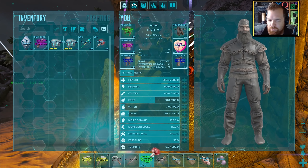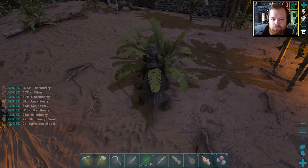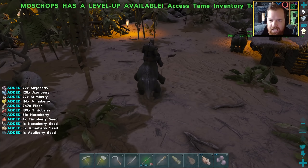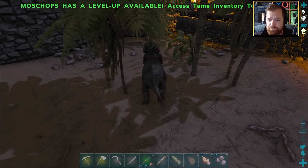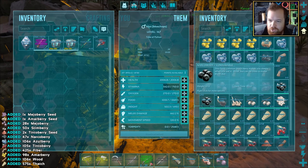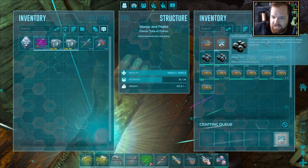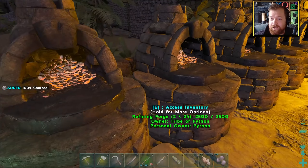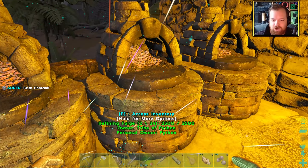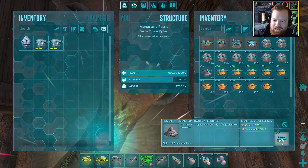I think we may need some more tranquilizer darts before we head out. I may need to use Max the Moss Chops here to grab ourselves a bunch of berries. This is one of the main reasons I want to get a Triceratops — to get a ton of berries per harvest. The Triceratops is one of the best creatures to get yourself a ton of berries. 400 narco berries have been collected and we can make ourselves 98 narcotics. And over 700 gunpowder is being crafted up — that's a lot of gunpowder!